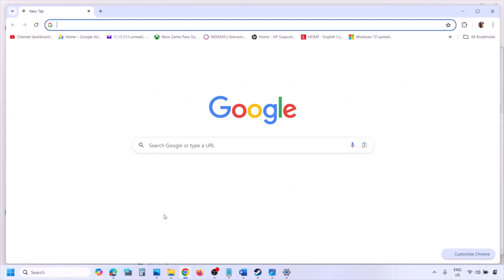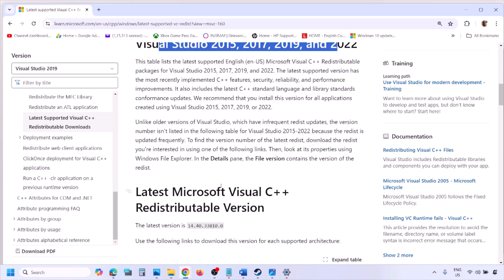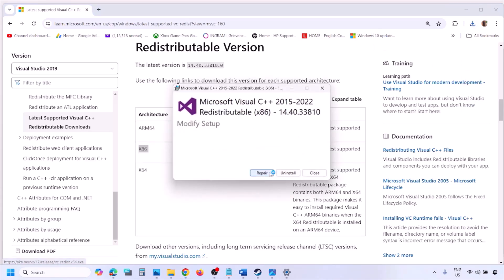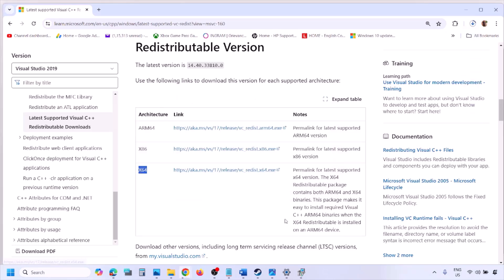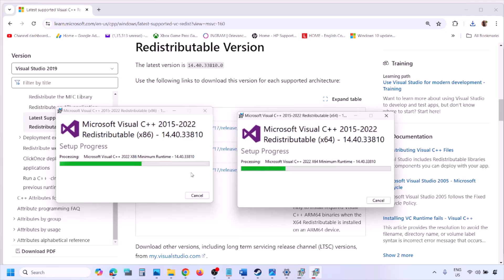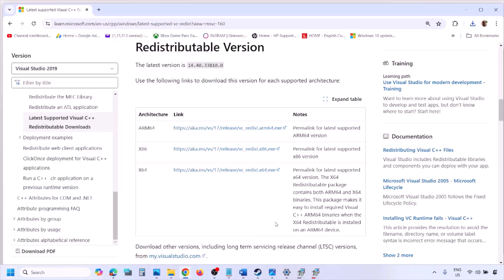The next step is to install Visual C++ files. A link is provided in the video description — open it in a browser; it takes you to the Microsoft website where you'll find Visual Studio 2015, 2017, 2019, and 2022. Download both the x86 and x64 versions. Run each exe file; if you see a Repair option click Repair, otherwise click Install. Click Yes to allow and let both installations complete.